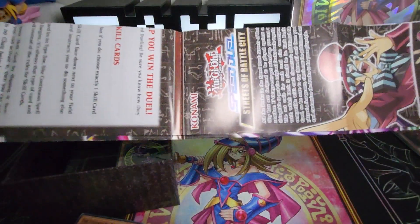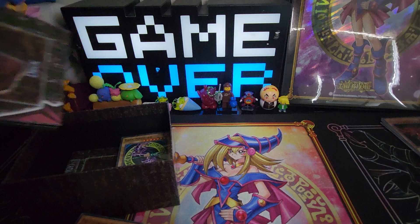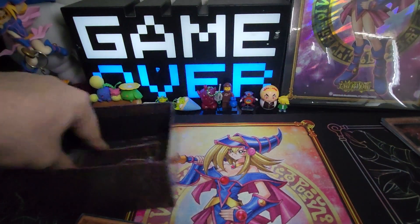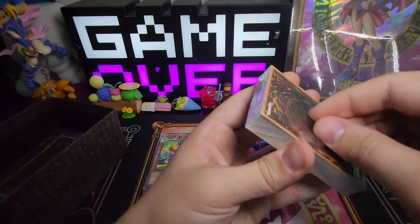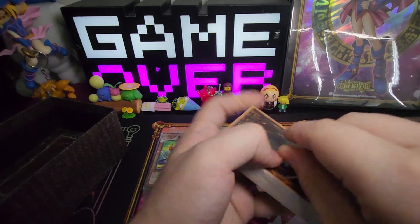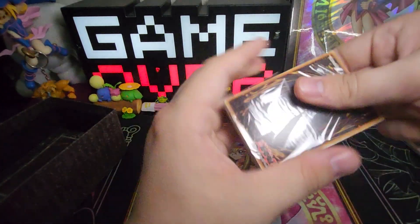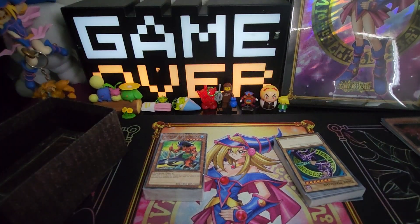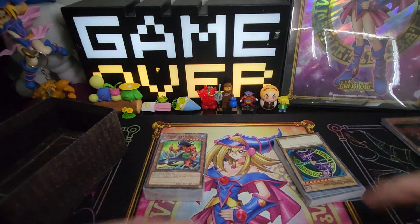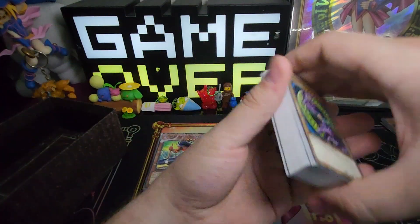You get four play mats so you can play with up to four people, and these are huge. They also have the instructions on how to play on the back. So you're going to get four of those in every box — you don't have to use any of your nice play mats. They make sure to give you some so your friends can just use the ones that come with the set.